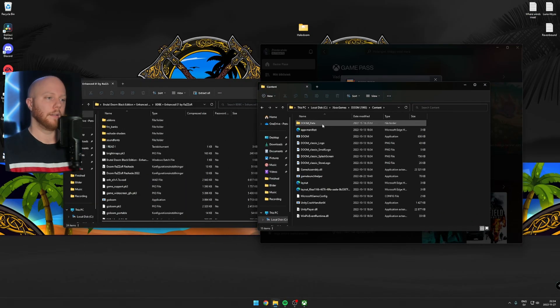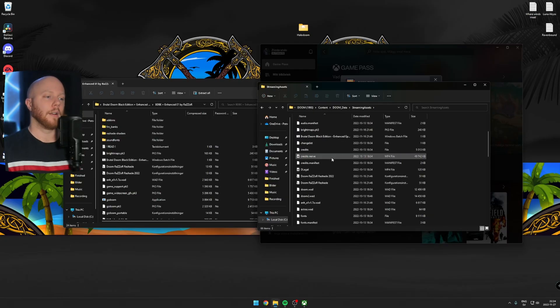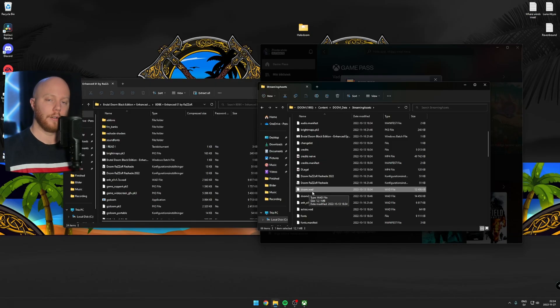Press Doom, then Content, then Doom Data, then Streaming Assets. This folder is not gonna exist in all versions of Doom, but for me I have to go in here. And in here I have a file called Doom.wad. If you have this file in the folder that you are in, you know that you are in the right folder.